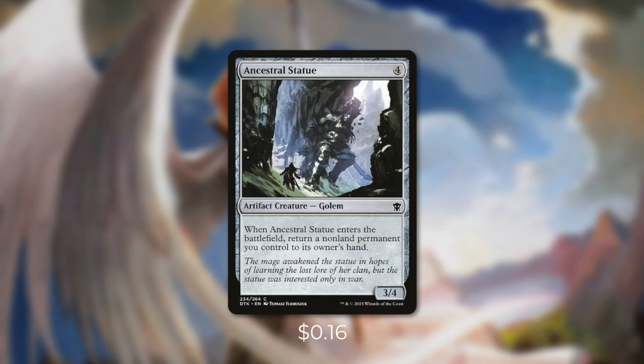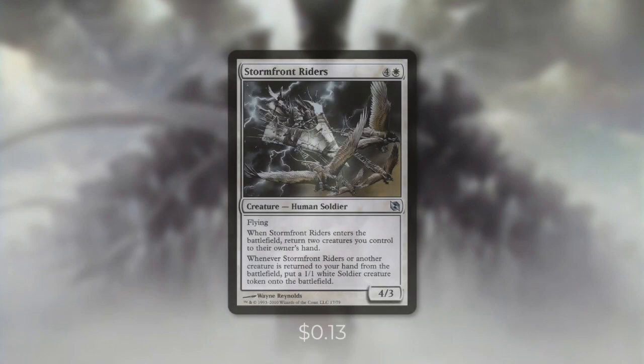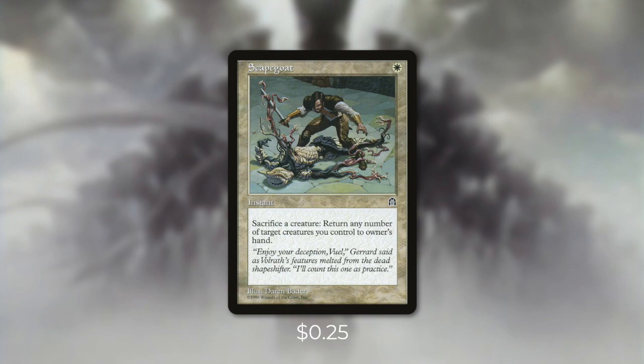There are only so many creatures with this type of effect, but there are some other ones that we can work with too. Tactic number three: Away With You. First up we've got Aviary Mechanic, which allows us to bounce another permanent that we control. Jeskai Barricade does the same but for a creature, and it also has flash. While they can't bounce themselves, they can bounce other creatures that we control. We're also going to be running Stormfront Riders, which can bounce itself but also has to bounce another creature too. And then Dust Elemental does the same, but for three creatures total. We're running plenty of low-cost creatures in this deck that are great targets for these effects. And finally, there's Scapegoat, which is a fantastic way to return a ton of creatures back to our hand at once. At the price of sacrificing a creature, we can return any number of target creatures we control back to our hand. This not only can keep our engine going, but it also can save us from board wipes.